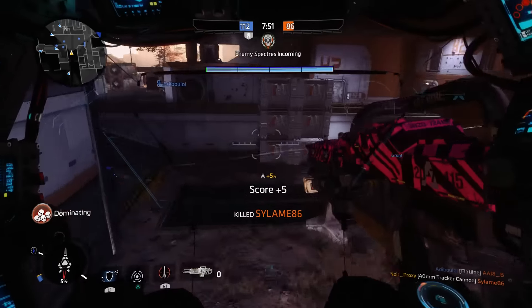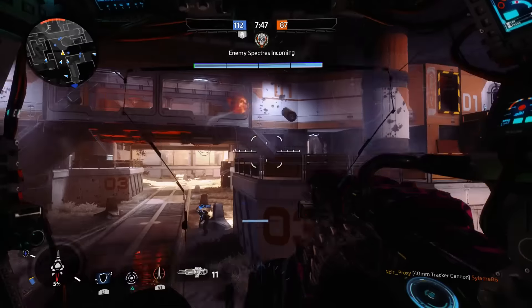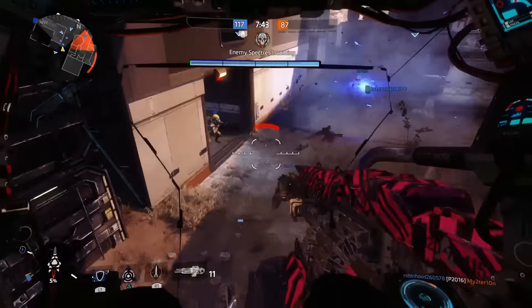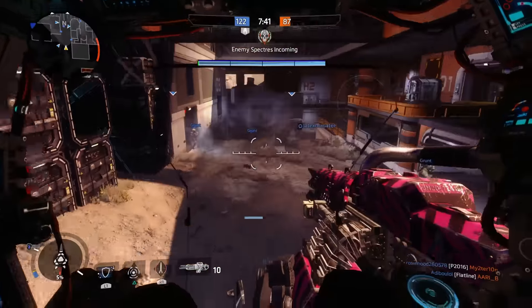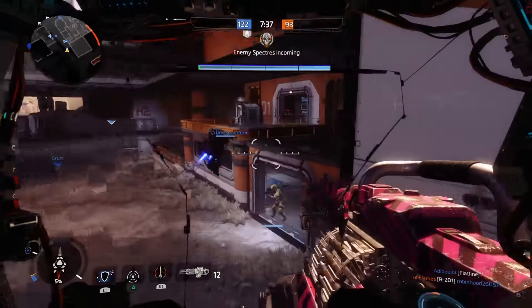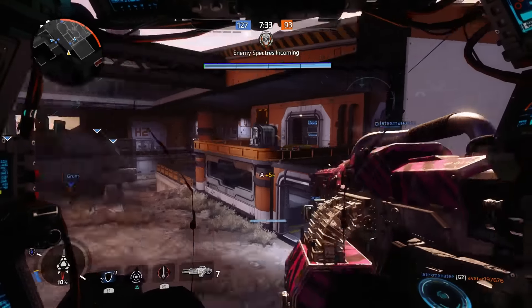We now actually have our Titan and we're the first person with a Titan on the field. There's a little bit of a risk-reward here, because generally what I would do is release my Titan when an enemy Titan is being brought out, so you can counteract it. But it also allows you to kill lots of NPCs or pilots really quickly. When you're using a Titan against NPCs, you can pretty much just walk all over them.